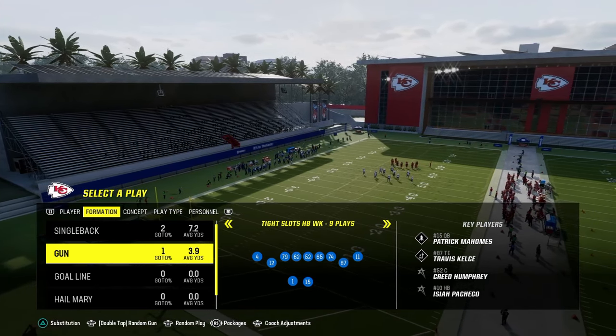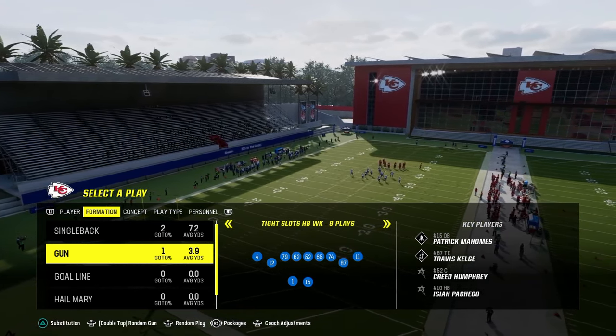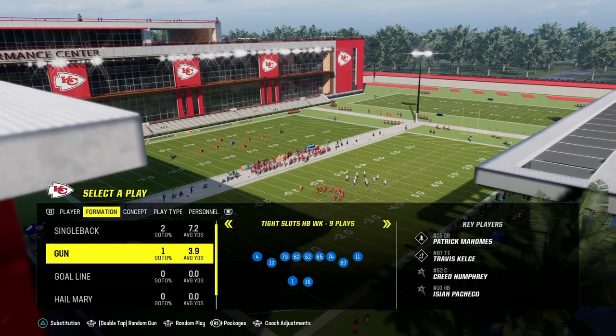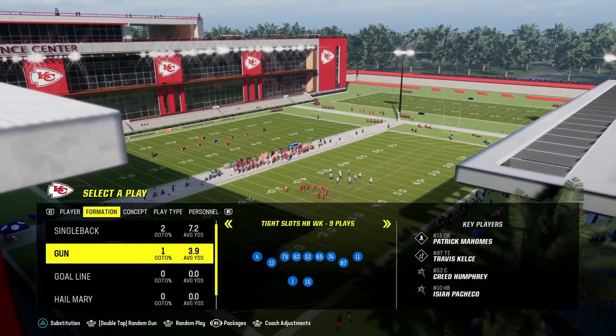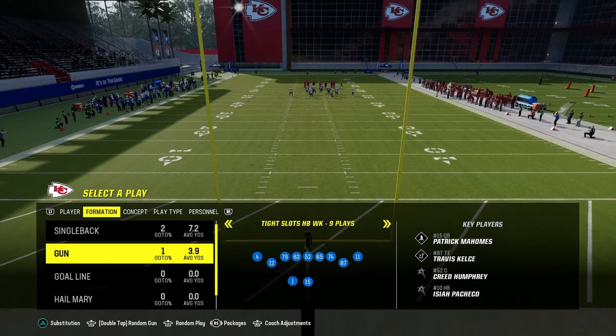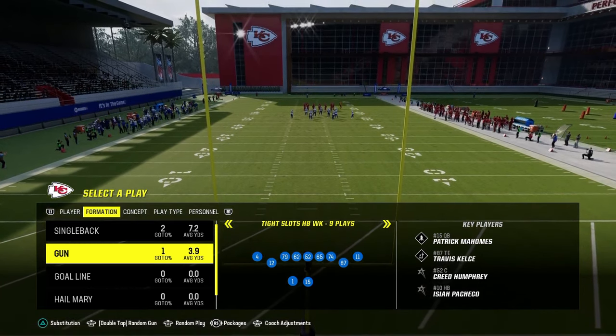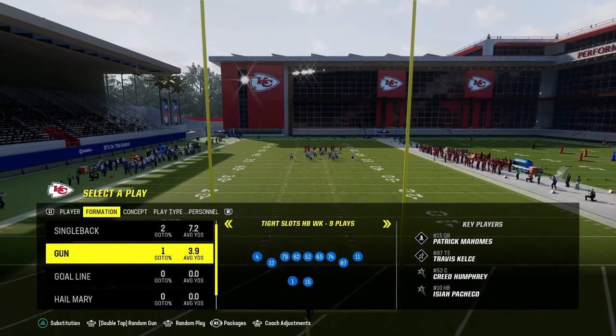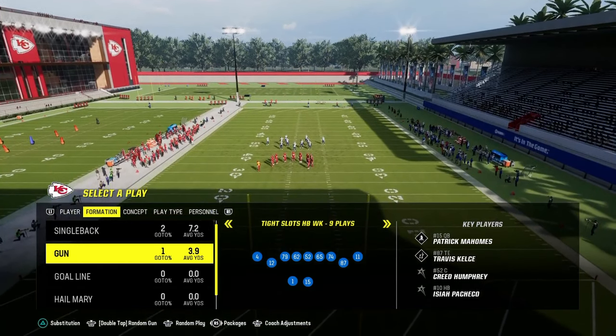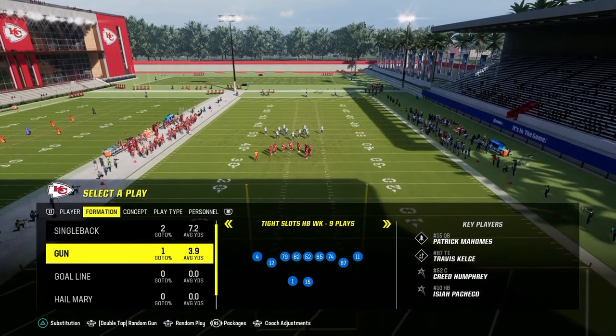In this video, I'm going to be breaking down a little Tight Slots Halfback Week mini scheme for you guys. If you want to get my full offensive e-book on this, it's available by becoming a member of my school.com community. It's only $10 to become a member and it's going to get you access to all of my offensive and defensive e-books, both for Madden and for college football. The link is going to be in the description below.